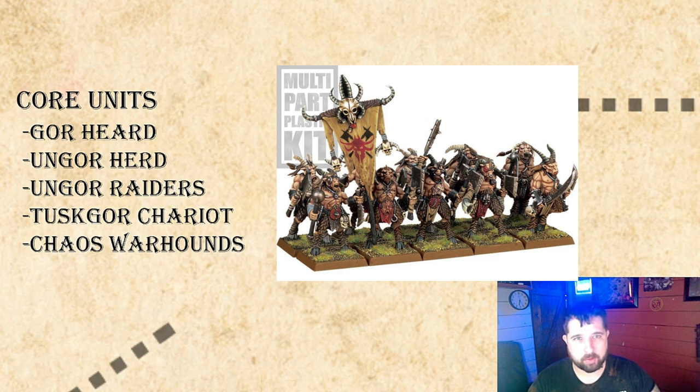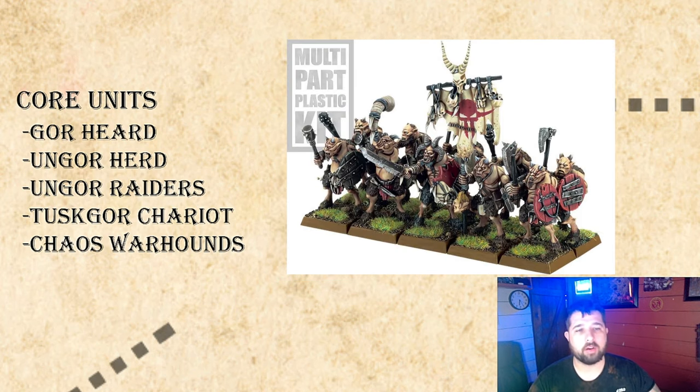You can upgrade one point per model to give Gors a shield or an additional hand weapon. Since they have no armor save I'd give them the additional hand weapon and hope for double ones and Frenzy. Gors are Strength 3 but Toughness 4, so they can take a hit and dish one out. With an additional hand weapon you're looking at two attacks, three for the champion. The Ungor Herd I personally don't see the use of when you can take Ungor Raiders who are bowmen.